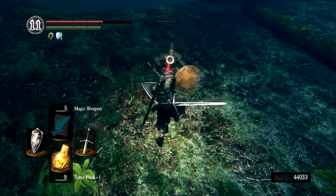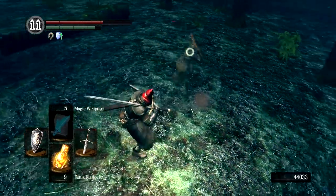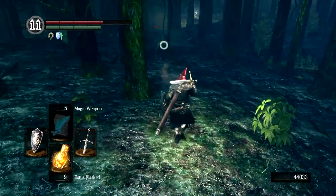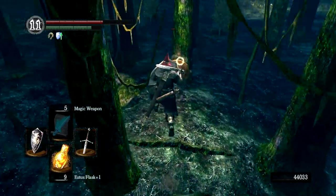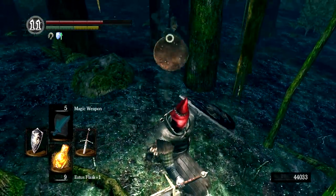Also, if Farris rolls off the edge or if you kick Farris off the ledge, you can just quit and reload, and the drops will be where Farris spawned. So don't think you lost the drops because of that. And yes, Farris is a man based on the description of the items, and this is clearly a woman — but Dark Souls.